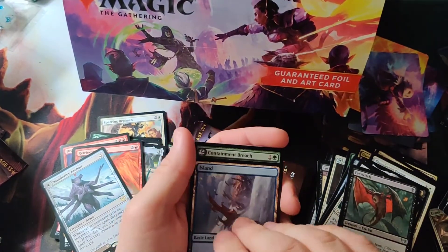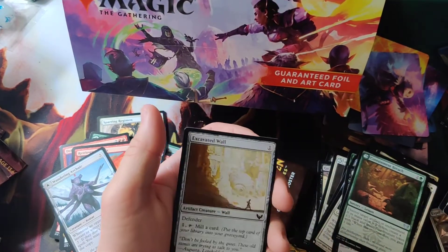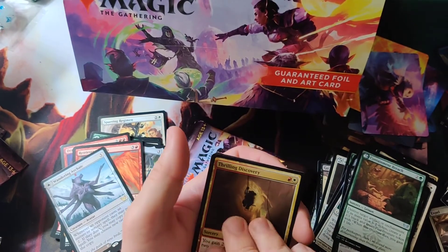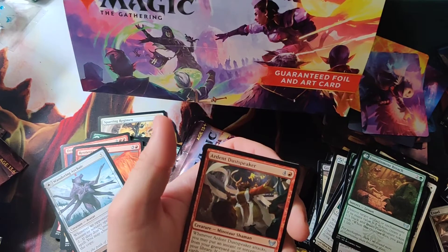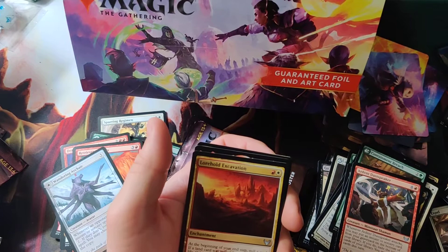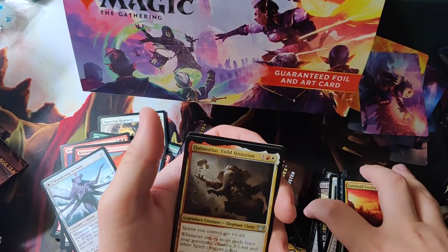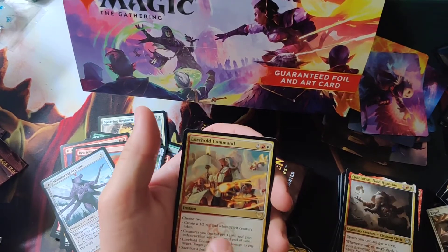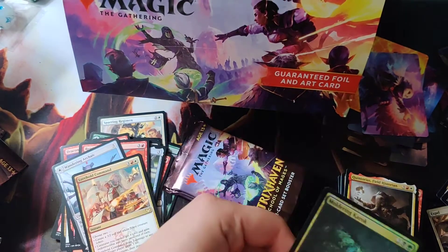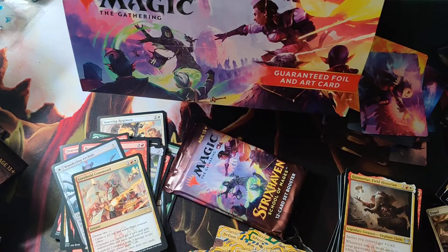Token in the back — another owl person on the card. Containment Breach for the lesson. Illustrious Historian, Evacuation Wall, Tome Shredder, Thrilling Discovery. Herein Deathspeaker for an uncommon. Warhold Evacuation. Quinturus Field Historian. Warhold Command for the rare. Divine Gambit, the alternate card, and Mouldering Truck for the foil of the pack.